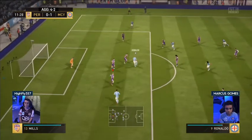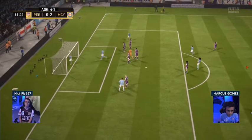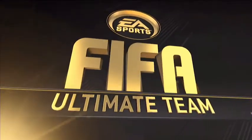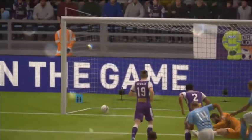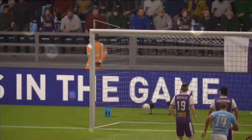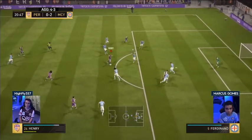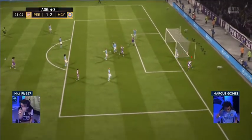Gomes plays it in and around the area. Ronaldo with a fake shot to take it wide and then the shot across goal — he picks up the ball and says boys, I've got another one back. The tie is alive. Highfly is not happy, shaking his head. There was space for a shot but evidently Highfly didn't think so — he wants to pass it in.